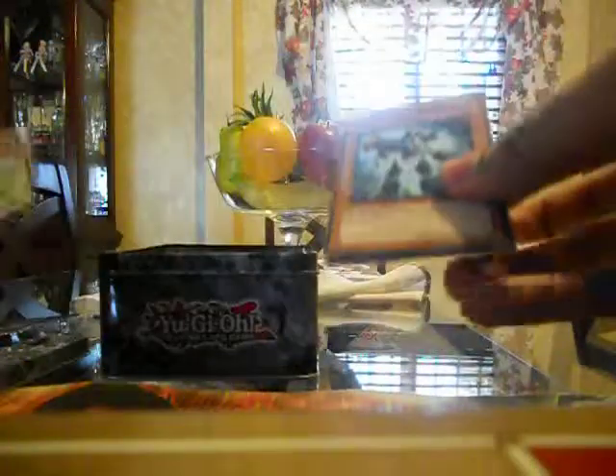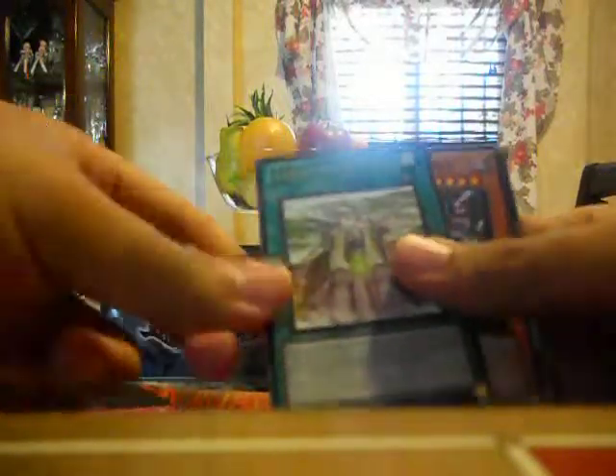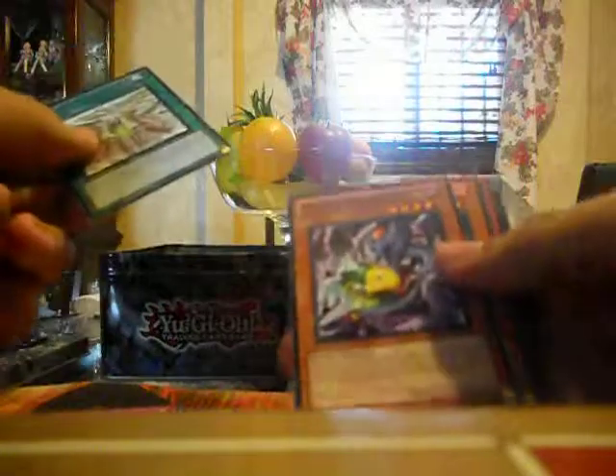Now we'll open Order of Chaos next. Let's see: Photon Crusher — hoping you guys can see it — Dark Mambele, Splash Capture, Djinn Force, Shrine of Mist Valley, and no holo. Just commons again.